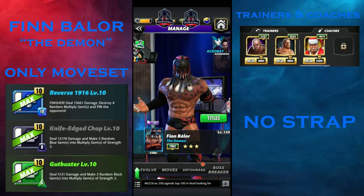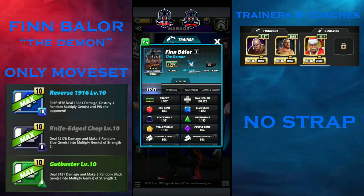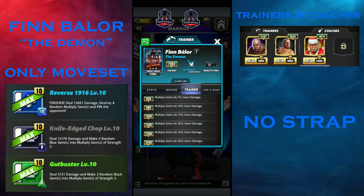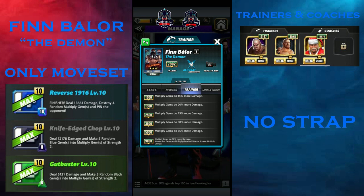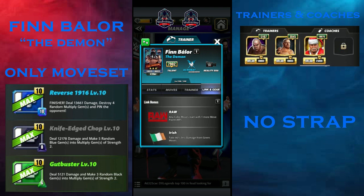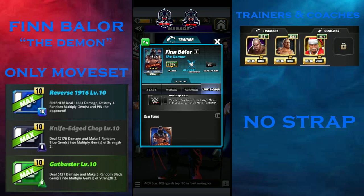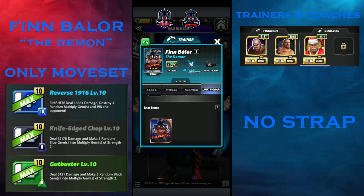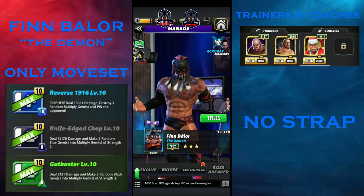He is a Reality Era acrobat. His card's trainer bonus at 9,000 multiplies gems to 38% more damage, and moves that generate multiplier gems will grab one more multiplier gem — which is really damn useful as a trainer. He has links with Raw, Irish, WrestleMania 35, and Reality Era, and doesn't have any specific years.